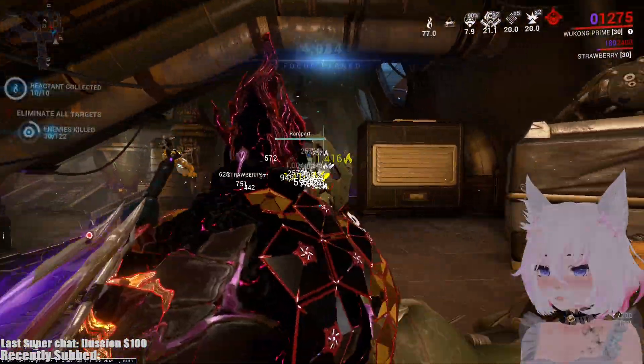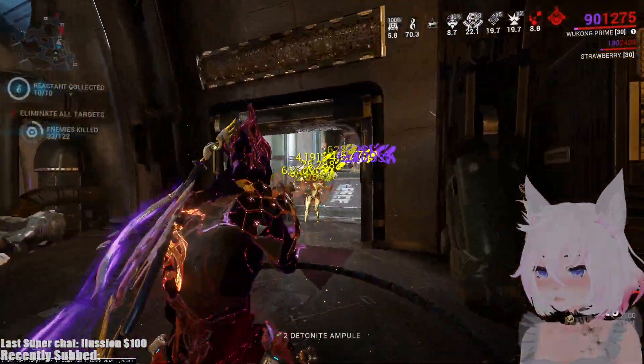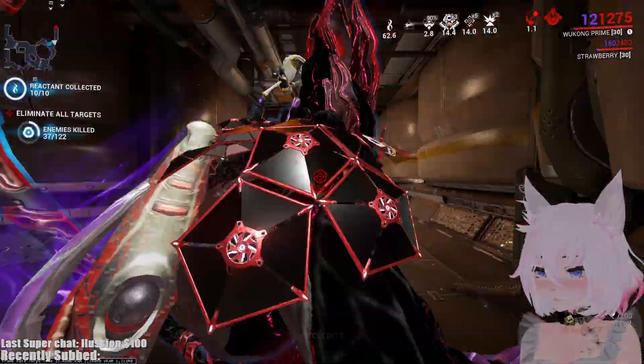The weapon has increased damage and unlimited ammo now, so you'll see the true power of the Ignis Wraith on Steel Path fissures — the buffs of unlimited ammo plus more damage. We're already killing fairly quickly, and now you're just going to be killing even faster.